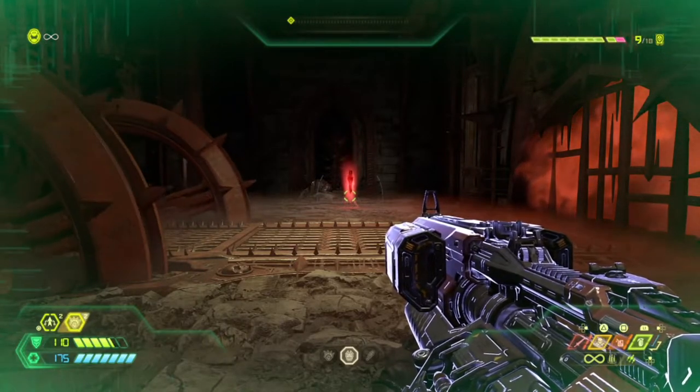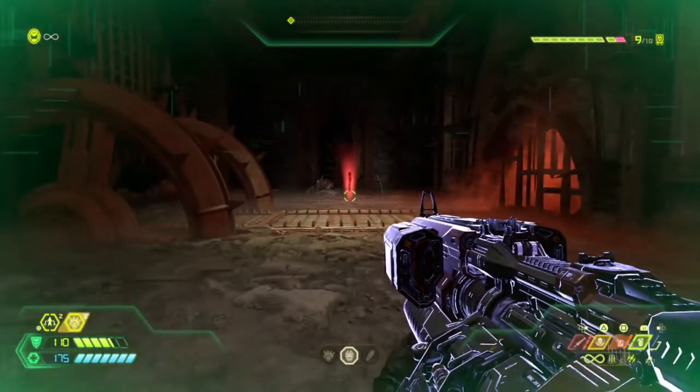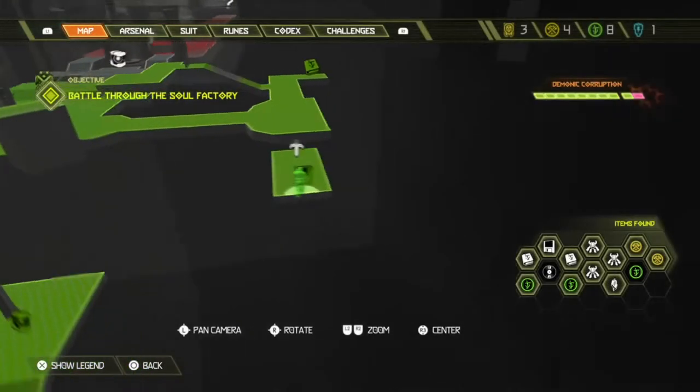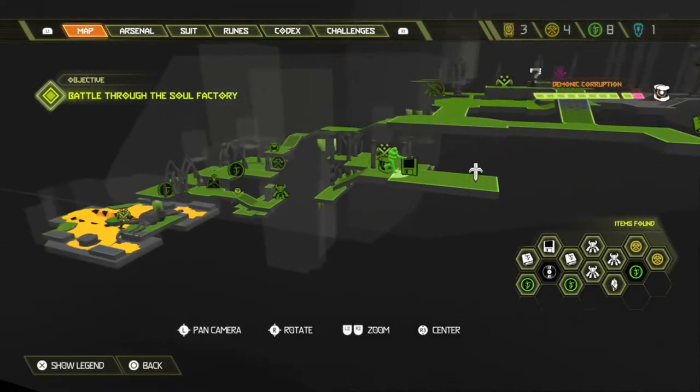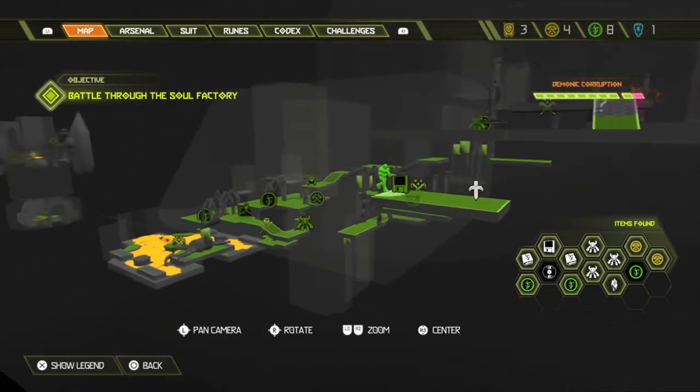This is a trophy called 'Master of Farm.' What you have to do is let the famine cheat code run. This is the mission 'Neck for All' and this is the location.